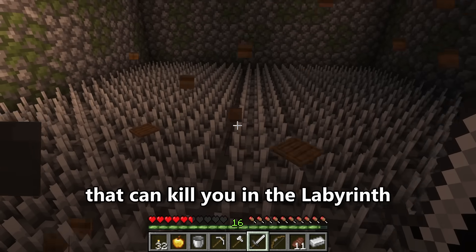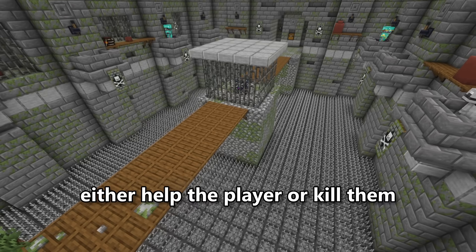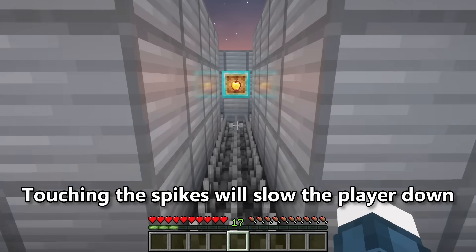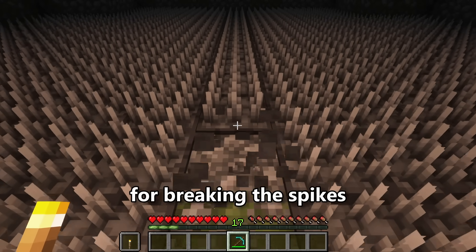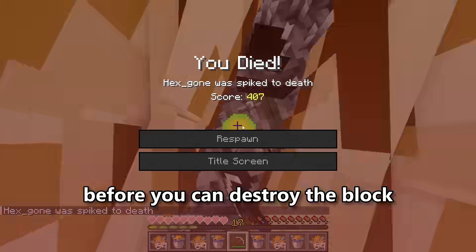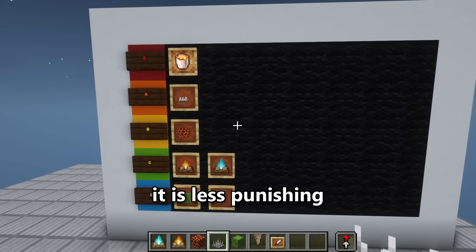The mobs aren't the only threats in the Labyrinth. Many of the blocks that generate here have dangerous properties that can either help the player or kill them. Spikes are present in most rooms, and falling on them is deadly. Touching the spikes will slow the player down and deal 4 damage per tick without armor. The pickaxe is the main tool for breaking spikes, but if you fall and don't have good armor, it can kill you very quickly. The spikes won't delete your items like cactus, so while it has the same damage capability as lava, it is less punishing.